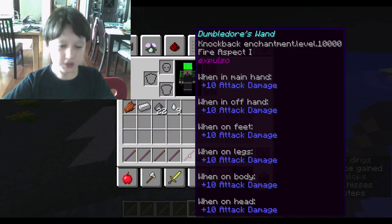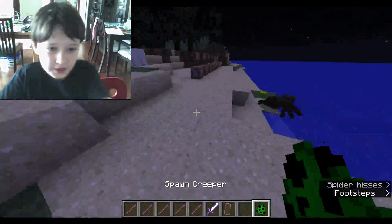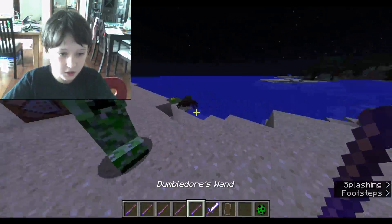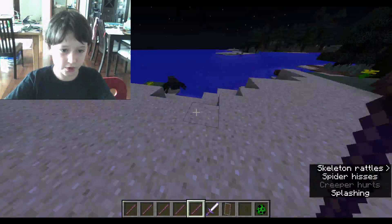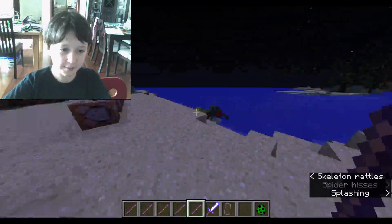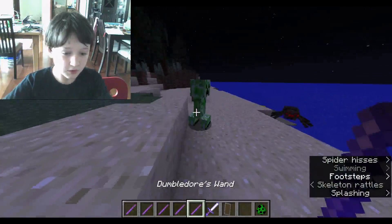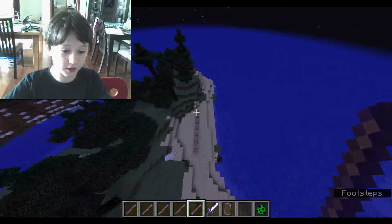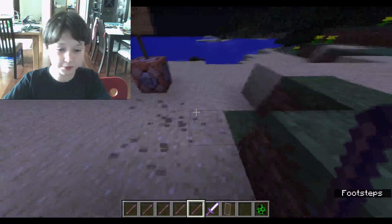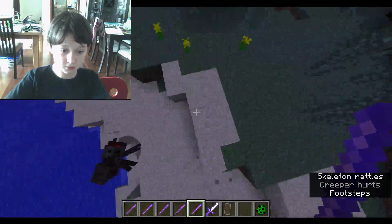Now, Dumbledore's wand uses Explo-uso, which explodes them. It doesn't really do exploding, but it gets rid of it. It kind of explodes — see? Dead.